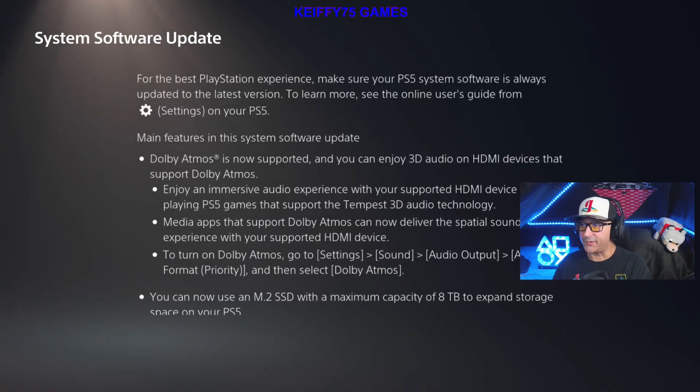The main features listed are: Dolby Atmos is now supported and you can enjoy 3D audio on HDMI devices that support Dolby Atmos. Enjoy an immersive audio experience with your supported HDMI device while playing PS5 games that support the Tempest 3D Audio technology. Media apps that support Dolby Atmos can now deliver the spatial sound experience with your supported HDMI device. To turn on Dolby Atmos, go to Settings > Sound > Audio Output > Audio Format Priority.